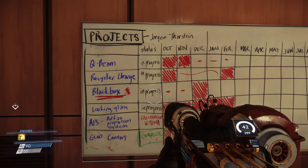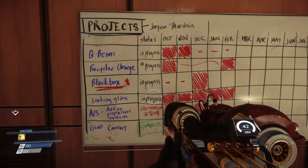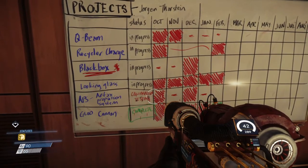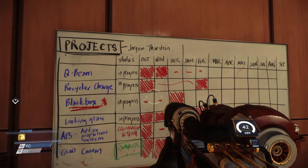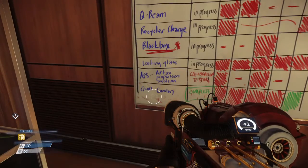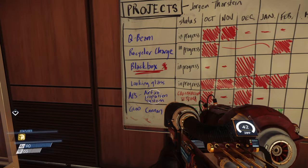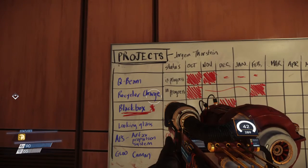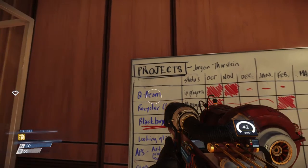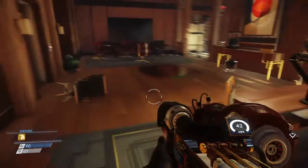Checking the project list on the terminal: Q-beam, recycler charge, black box, looking glass, R-Tax propulsion system calibration, and glue cannon which is complete. We already have the glue cannon. We've seen R-Tax mentioned in an email. We've gotten Q-beam ammo so that's probably going to be a gun. Now what does this area lead to? We're still above — that's where the theater labs are. That's just where we were before.